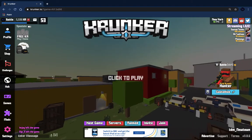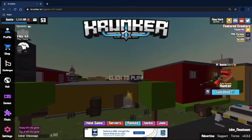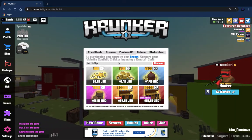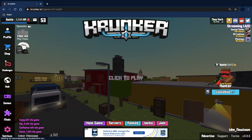Without further ado, let's get into it. But before we do that, go to the shop and use creator code 'Bottleflip' in the Krunker shop and hit save — support me on Krunker!